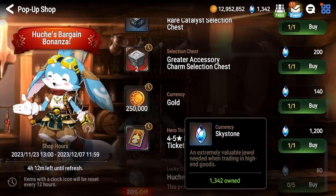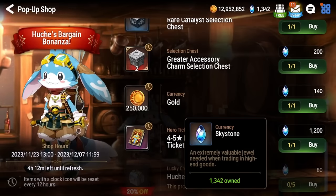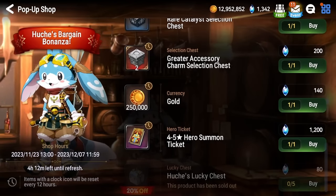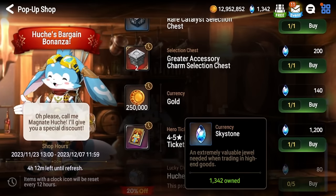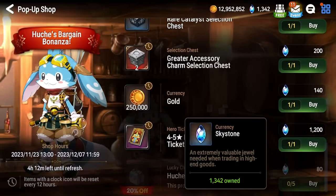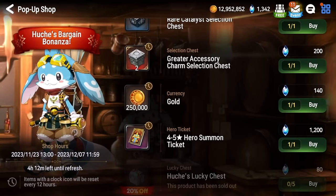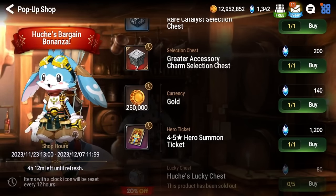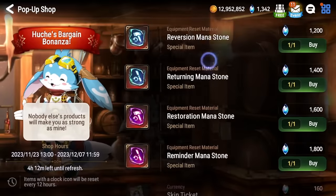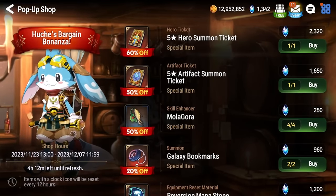What I did buy out is Hoochie's Lucky Chest. Even before this 20% off at 100 skystones, it was very worth it — you have a chance at five-star heroes, Molagora, a ton of Leifs, and about 95% of the time when you buy this chest it gives you more value back than the skystones you put in. A lot of the time it gives you crazy value. Over the course of my account I've gotten about three five-star heroes from this whenever Hoochie's shop ran, so it's a very good investment.